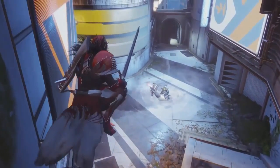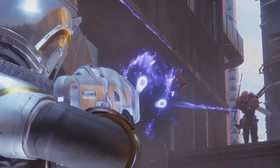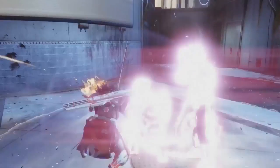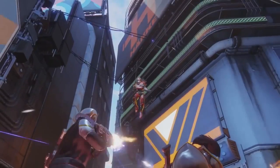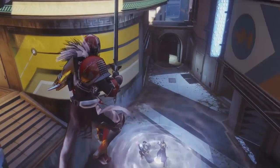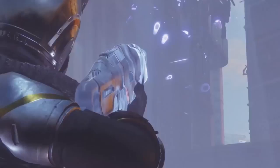Last but not least we have this Titan who is slamming with a sword, and when he does slam it actually creates some sort of void damage where the enemies just disappear. This was recorded in PvP. It's such a big sword and where the handle is, it almost looks like it has two angel wings on it. Looks really really cool and I'm definitely a big collector for these swords.